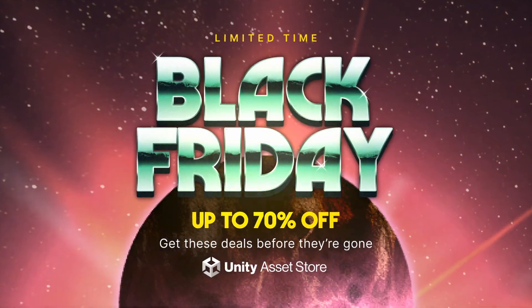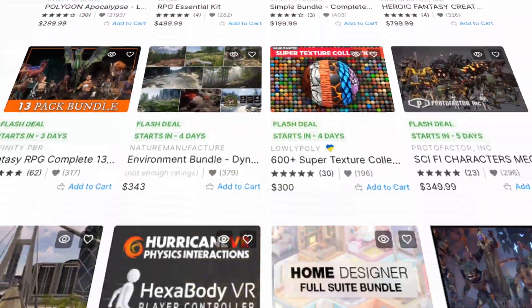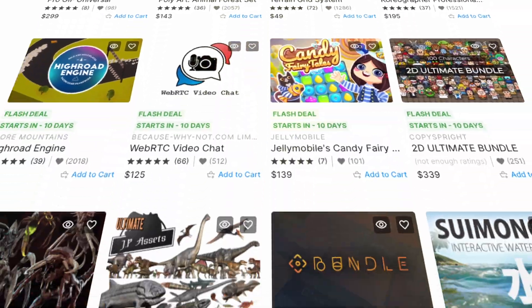The Unity Asset Store is perfect for doing exactly that, with so many existing templates, systems, libraries, and tools available for you to get started quickly and build upon.